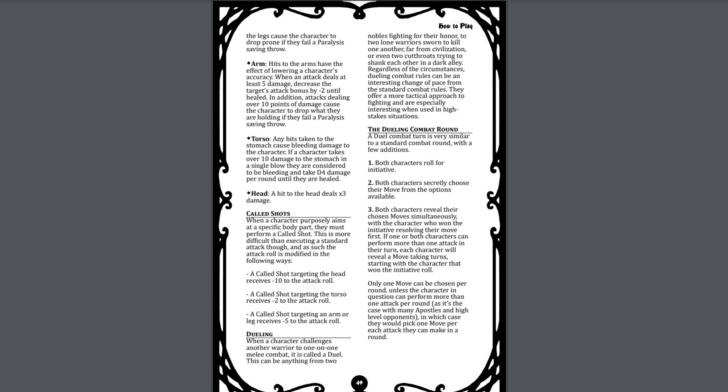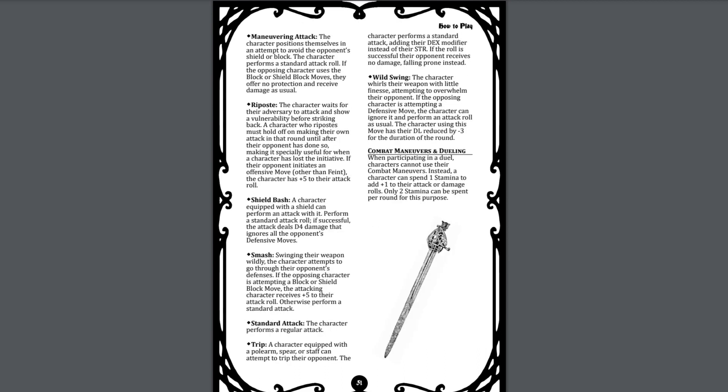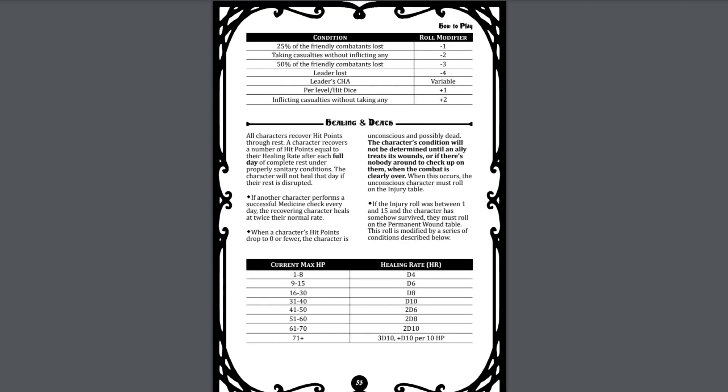Called shots have their own rules, as does dueling, which is useful for cinematic combats between two skilled characters and goes into more detail than a normal combat round might. There are morale rules for dealing with both human as well as beast and animal NPCs, along with a table that can modify a morale check based on the state of combat at the time. Each character has a healing rate which they receive after a full day of rest. Characters can be helped with medicine checks, and a character that drops to zero hit points is not immediately dead — their condition is checked after combat, potentially resulting in severe wounds that can take a long time to heal and even provide permanent injuries.